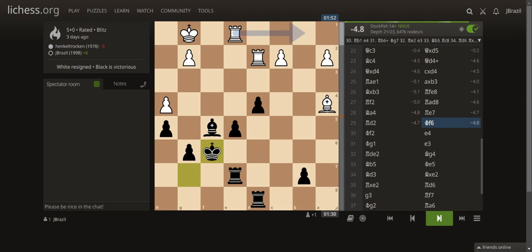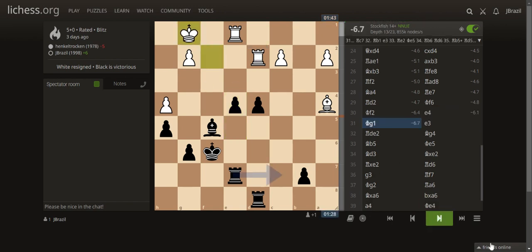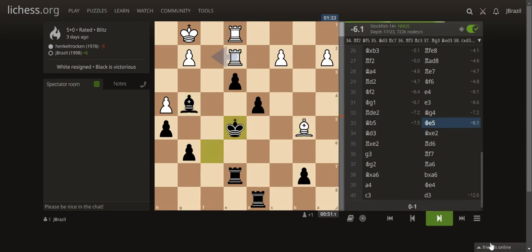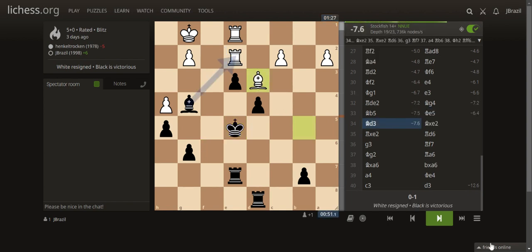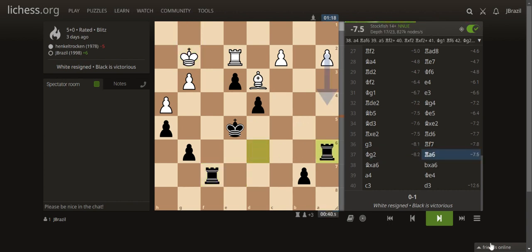Now I activated my king with King F6. He activated his king too. I pushed E4, making a threat on E3. He went back since he had no options. Then E3, pushing the pawn. After Bishop G4 it's totally over. He tried Bishop B5 but I didn't take that pawn. After Bishop D3, I took the rook back, then played Rook D6, preparing to infiltrate white's kingside. After King G2, I played Rook A6 — actually a blunder as I'm giving away my rook, but the engine says it's still winning.